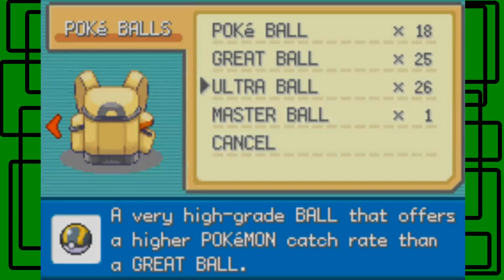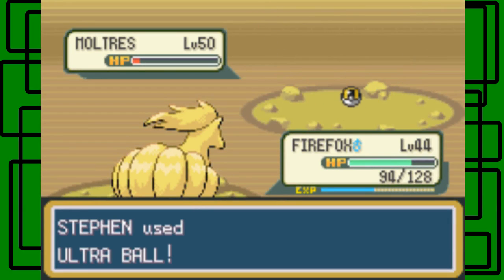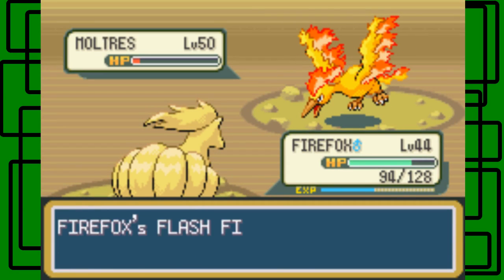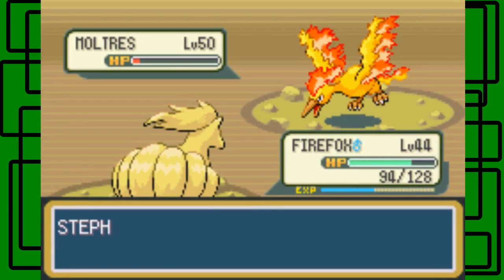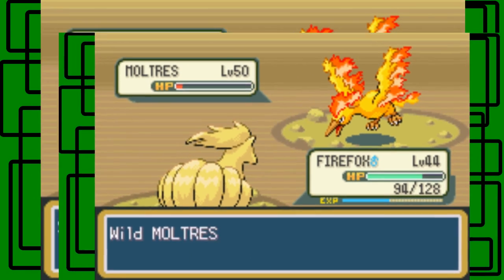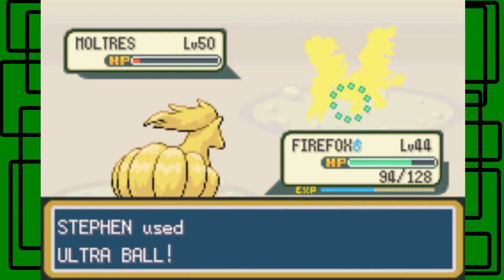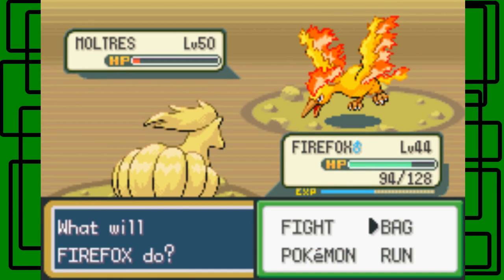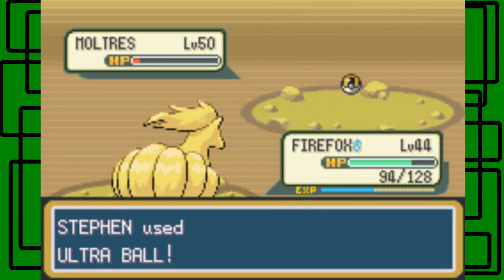There we go — it fainted itself, knocked itself out basically. One — dang it, one shake. Okay, hopefully this is the take where we catch Moltres, that'd be nice. You know Moltres, why can't you just be nice to me? Just get in the Ultra Ball and become my legendary Fire Pokemon that I own in the PC storage system for the rest of the game.